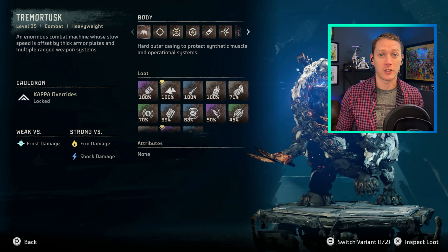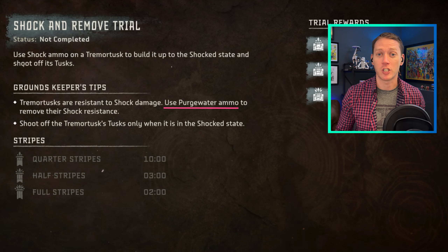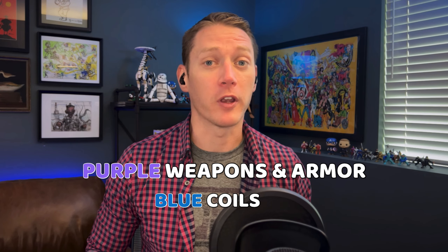The twist is that tremor tusks are resistant to shock, so the game prompts us to use purge water in order to remove his shock resistance. But I have a trick to make things even easier than that — a lot easier. And we're going to do it using only purple gear. So if you've made it far enough into the game to get legendary coils and weapons, this should be even easier.